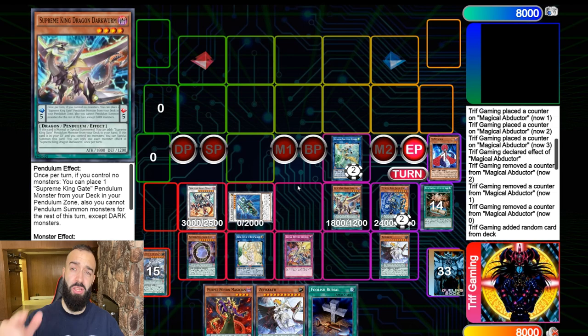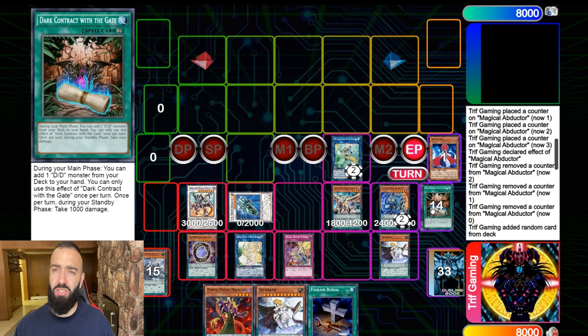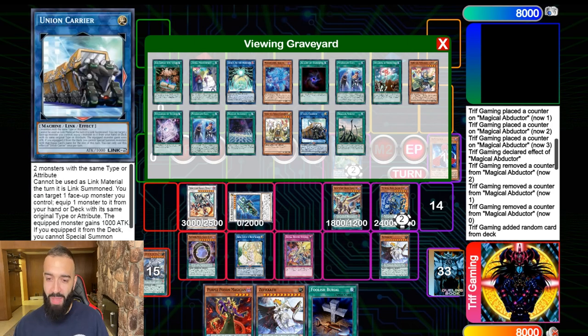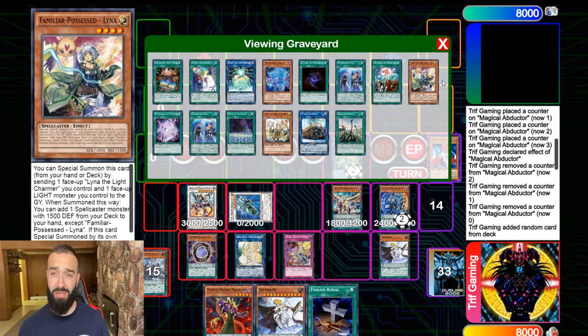This deck is insane — and this is actually the most easy and consistent version. 60 cards is the correct number for pendulums because when Electromite was legal, every play was the same. Now we have our Electromite back — its name is Union Carrier. Back to 60 we go. You can search it anytime with spells, special summons, and infinity extenders.